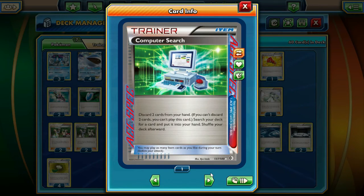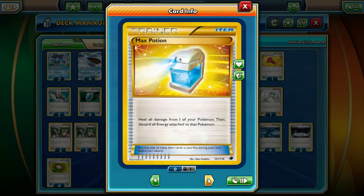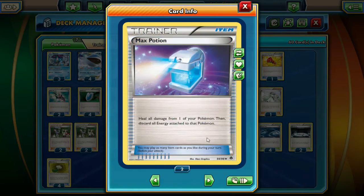We're running 1 Computer Search. The only difference between my deck and what's going on in the National Finals is that I run Computer Search over Dowsing Machine, and I run another Trick Shovel instead of another Max Potion. Then we're running 3 Enhanced Hammers - this card is really good in the format, we get to discard Double Colorless Energy, Strong Energies, so why not run 3? Then we're running 3 Max Potions - you just heal all your HP for no drawback, assuming you aren't running any energy in the deck, so we can literally heal 250 damage off a Wailord.